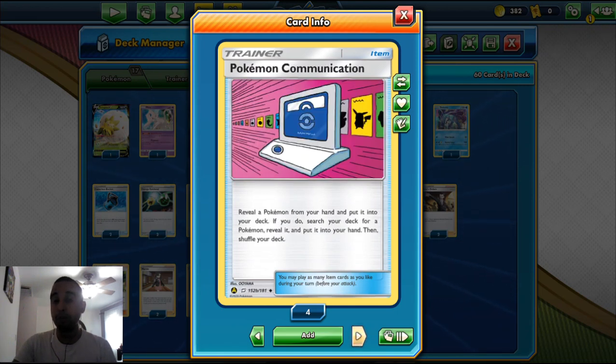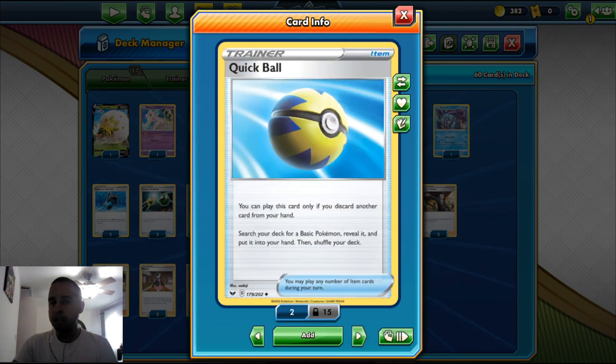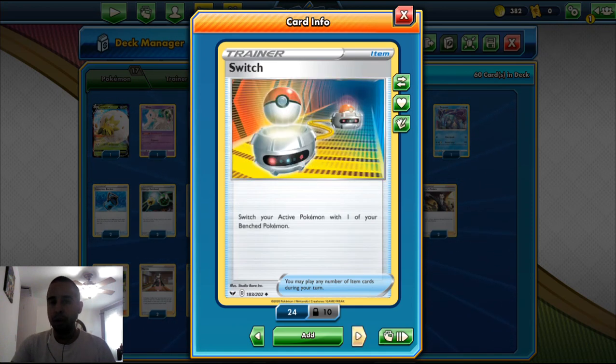We play two Pokemon Communication — trade a Pokemon from your hand for one you need from the deck. We play four Quick Ball to search for basic Pokemon such as Eldegoss, Mew, Darmanitan, Suicune, Frosmoth, and Keldeo GX. We play four Switch because Frosmoth has at least two Retreat Cost, so you can switch it out — attach energy with Ice Dance and then switch back to your attacker next turn to keep attacking.